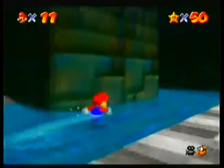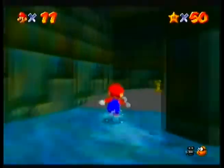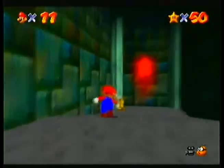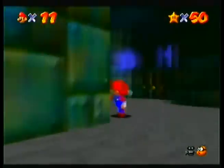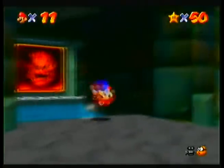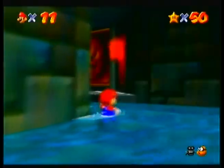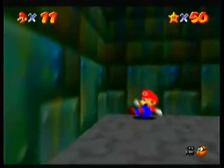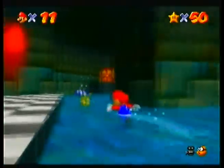Now that I have 50 stars, MIPS has reappeared. Where is that old guy? There's a toad. Don't mind me, toad — just trying to chase down a rabbit. Kind of a dick. I'd like to make note that the rabbits are a little easier to catch in the DS version. Just a little, though. They're still kind of dickish.